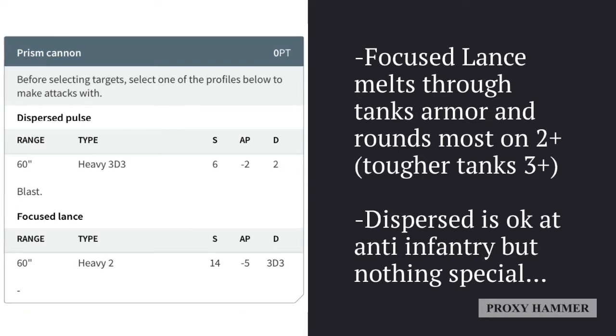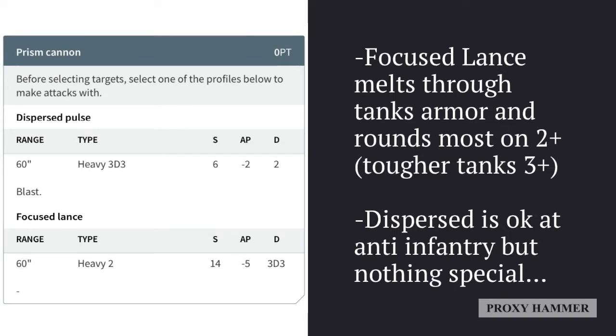When looking at its main weapon, the Prism Cannon, the focused lance profile is exceptionally intense - and I'm not just talking about intense in a mild way. This is the best anti-tank weapon in our codex. This thing actually does beat the damage of a D-cannon, believe it or not. For a long time the D-cannon was probably the most powerful because it had the blast keyword, but the focused lance profile is just a lot better.